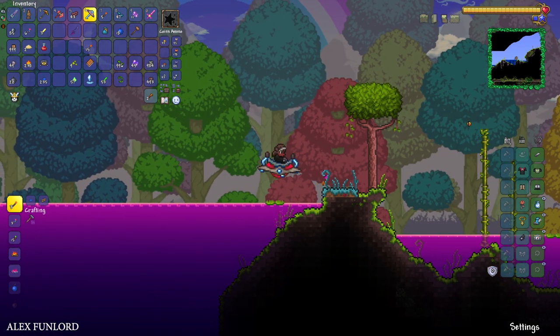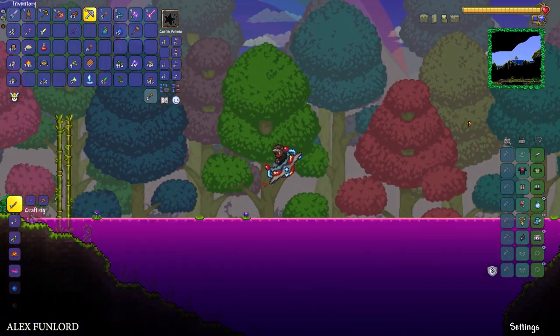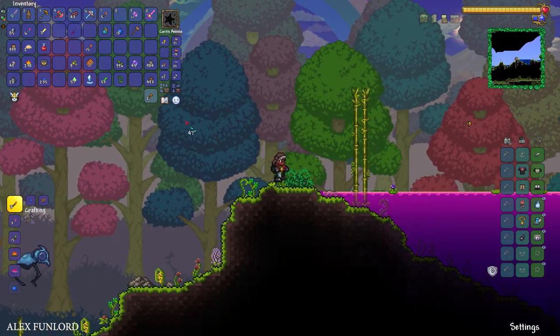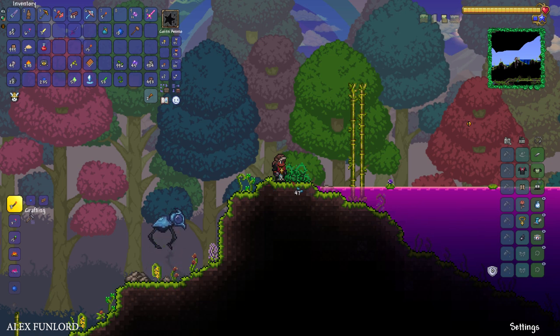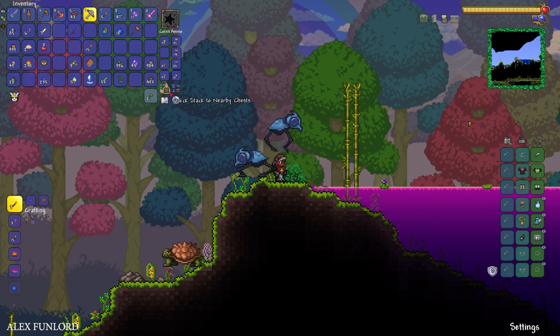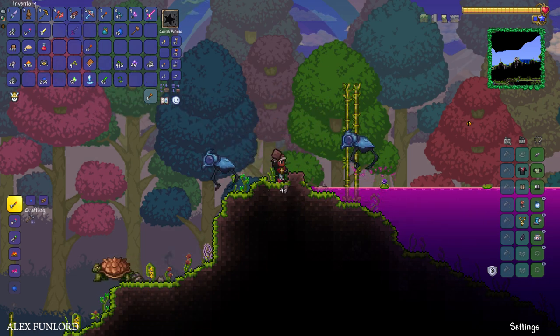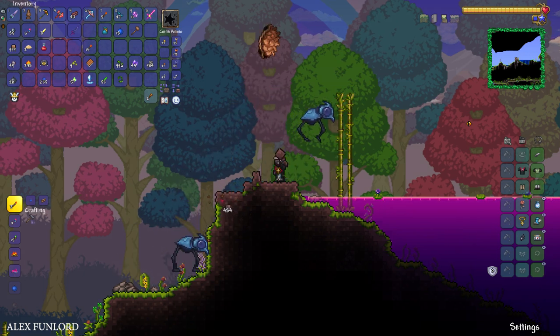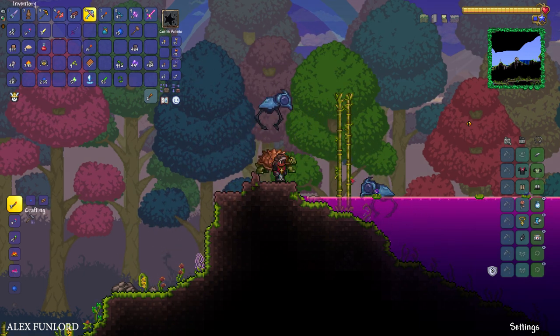Now you must place normal dirt — not mud. By default in the Jungle you find mud on the surface, but we must place normal dirt, not mud, on the surface. I place this dirt above — why not? Or you can replace the mud with dirt.